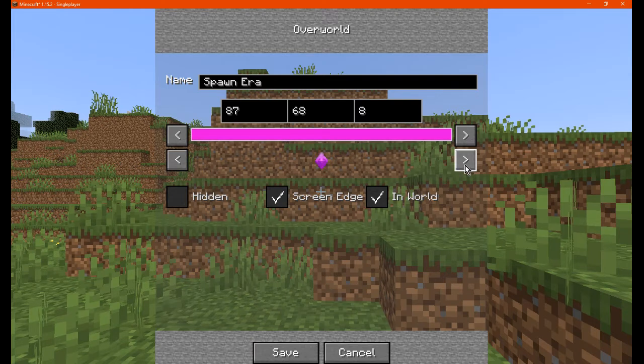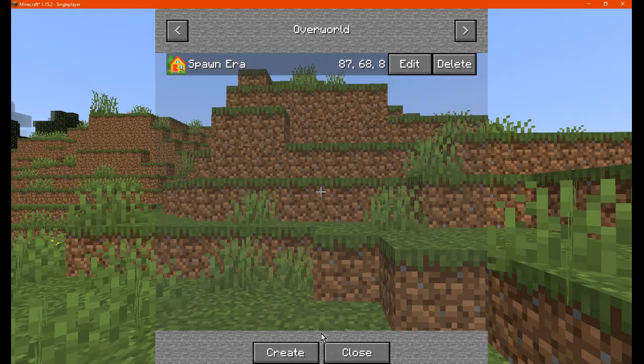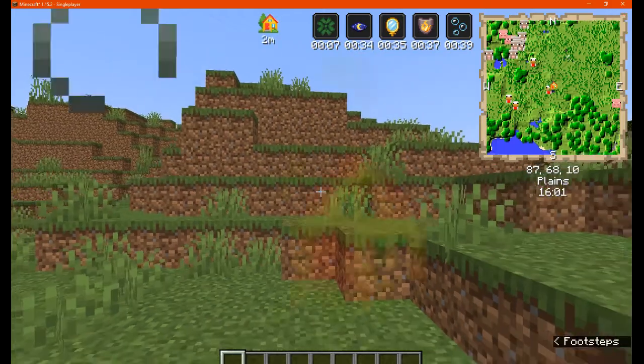You can change the icon as well, besides just the color — let's go with something like a house. You can hide it, have it display on the screen edge, or in world. You can edit it anytime or delete it.